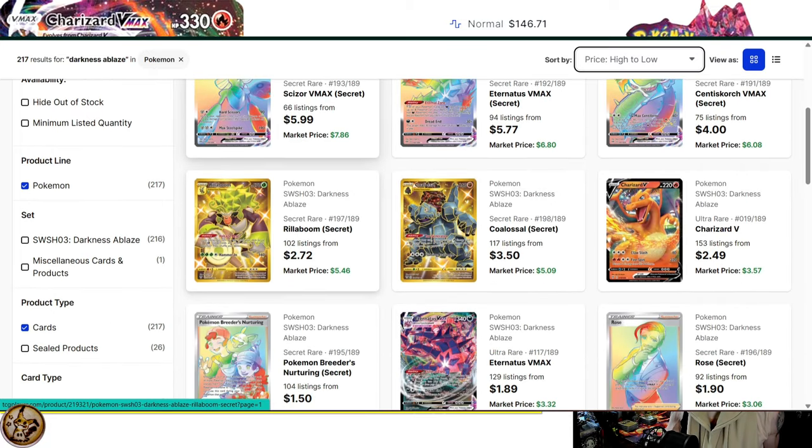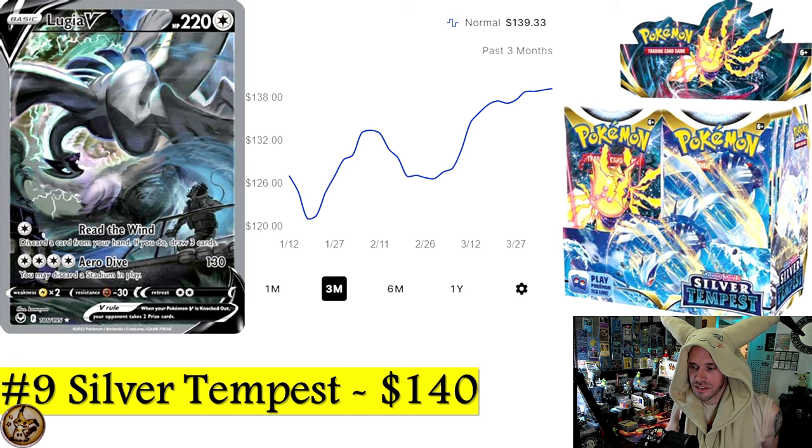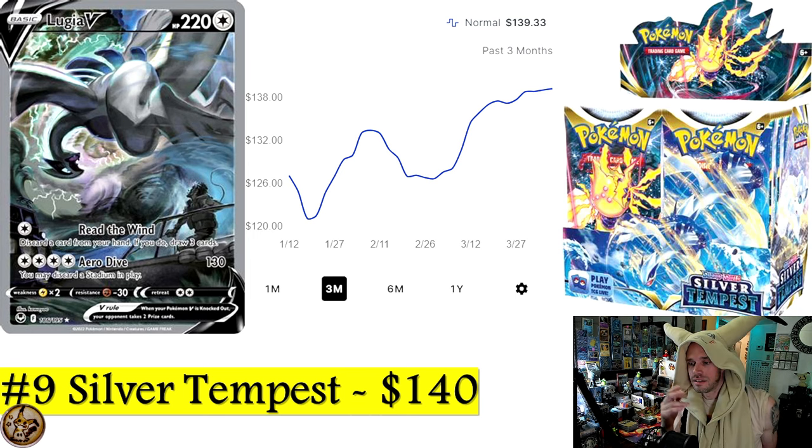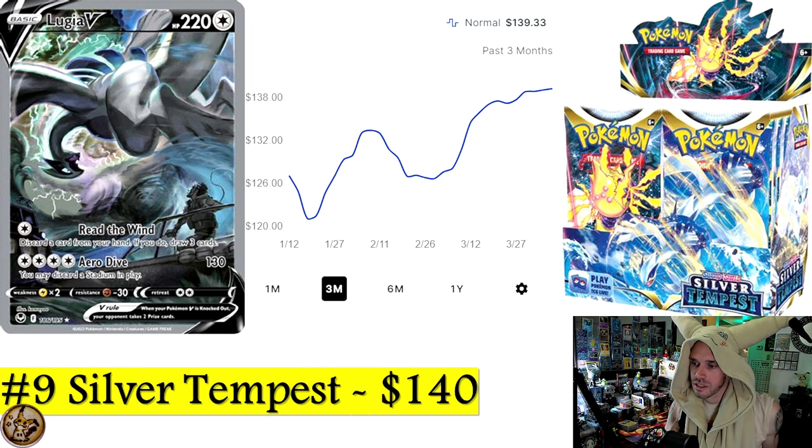Number 9 is Silver Tempest — the second-to-last Sword and Shield set. This set has a Lugia and a couple of cool Trainer Gallery cards — there's a Requaza in there, and a Garchomp with Cynthia on it. Right now, $140 is what you're paying on TCG Player for a Silver Tempest sealed booster box.